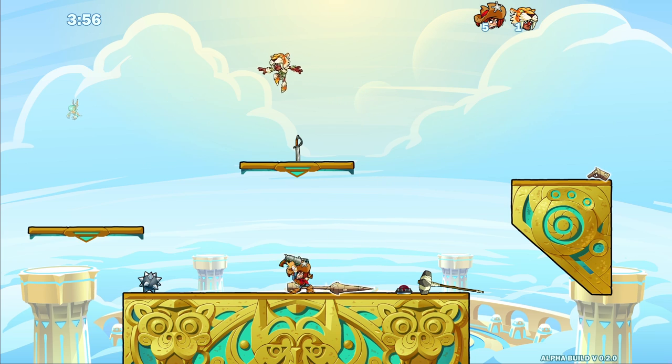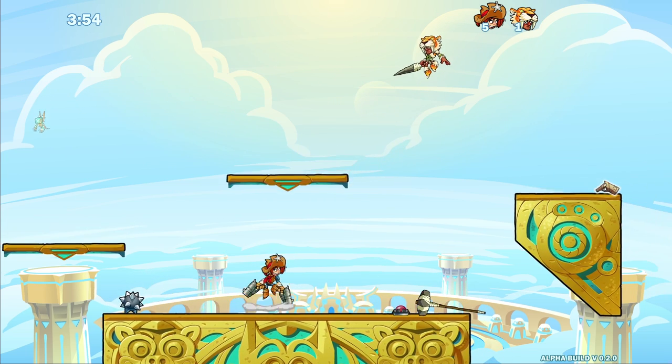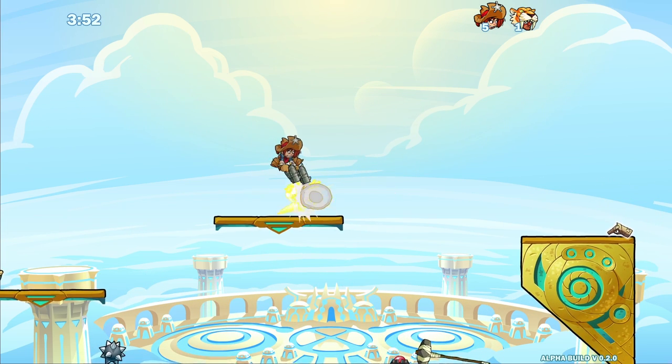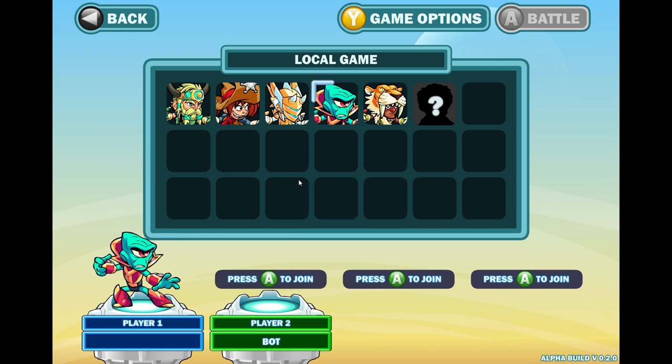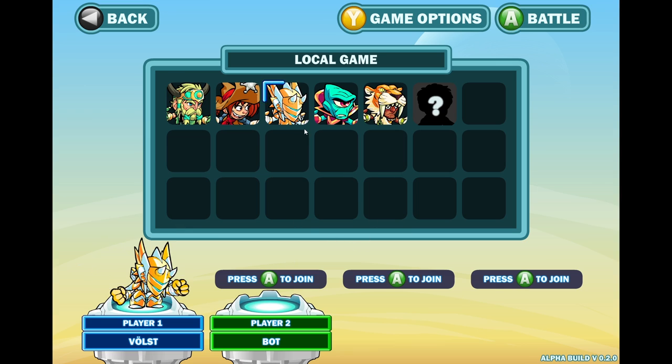Her unique signature on the guns is her side sig that's in the current patch. It's pretty interesting that a lot of the signatures in this early version of Brawlhalla stayed around, and you can kind of see remnants of them in all of the legends' kits — especially Orion.